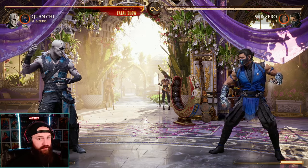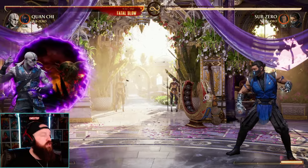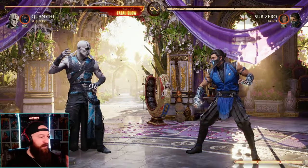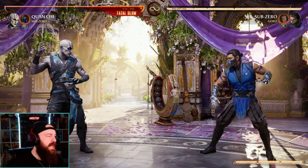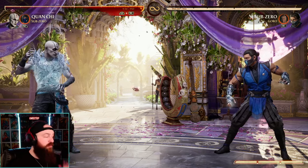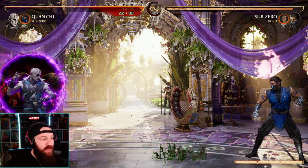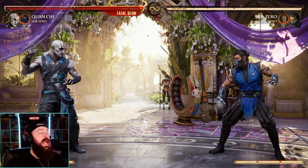Quan Chi really relies on his portal — his down-back-three — to enhance projectiles and stuff. Our enhanced portal literally pushes our opponent away from us, so Quan Chi doesn't want his opponent in his face at all. Sub-Zero as a cameo helps in that aspect because his neutral cameo move gives projectile invulnerability for a good duration, allowing us to zone out our opponent or set up our portals and trap setups.